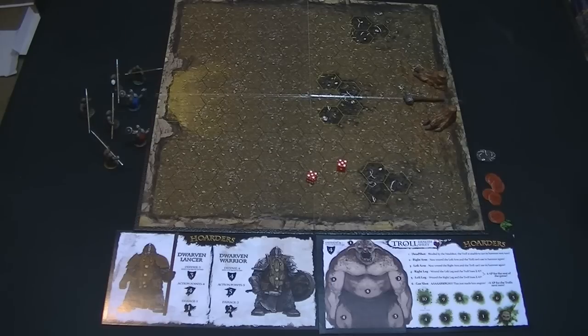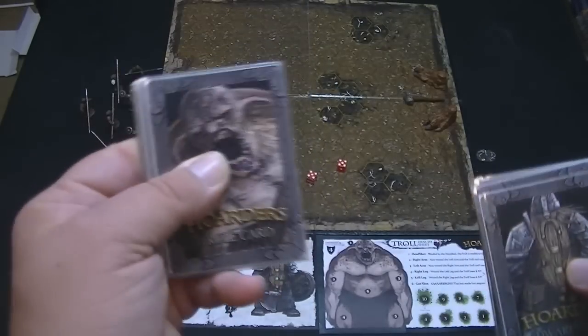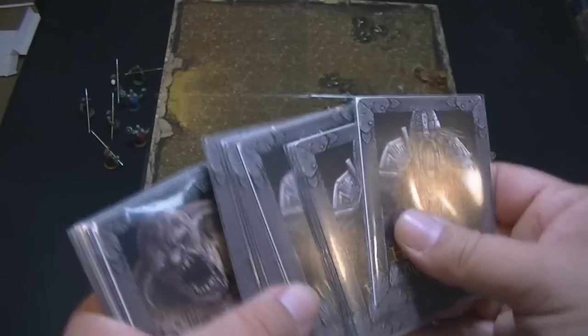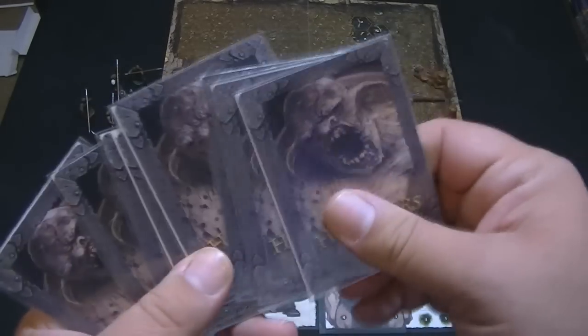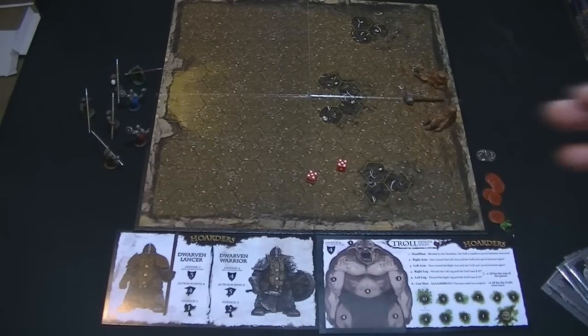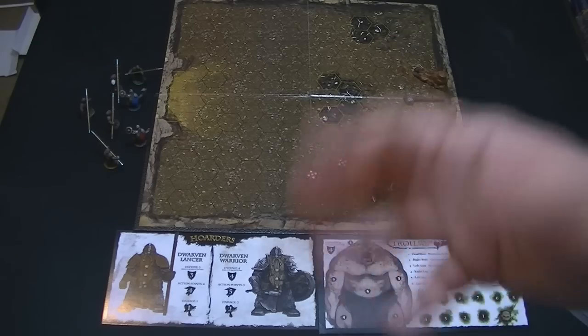When you set up the game, one of the first things you do is each player has a deck of cards — there's a deck of dwarf cards and a deck of troll cards. You shuffle these up, then the dwarf player draws five cards. There are eight dwarf cards total. The same happens with the troll: the troll player draws five cards. The rest of the cards won't be used in that particular game, and as you play more, you'll learn the cards and have an idea of the strategies the other player might use.